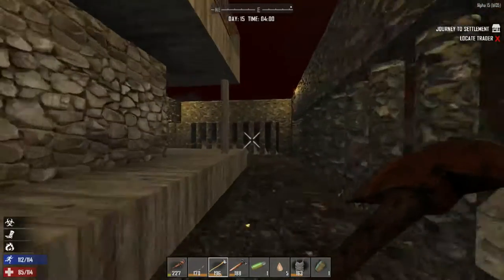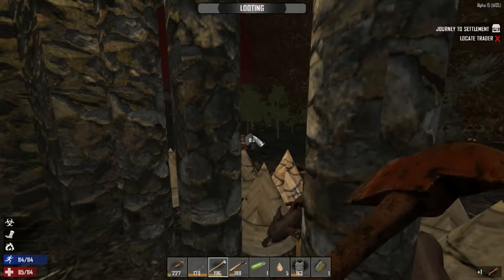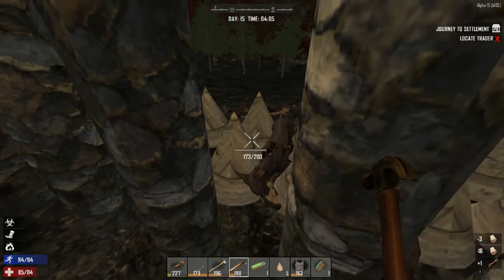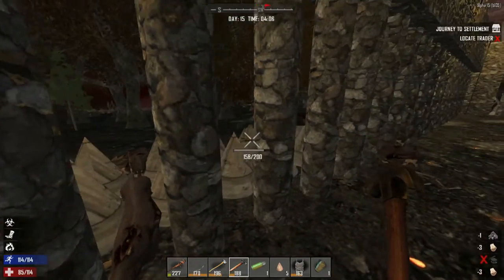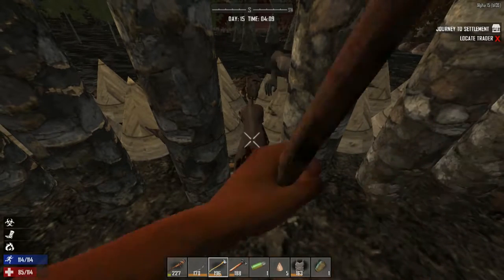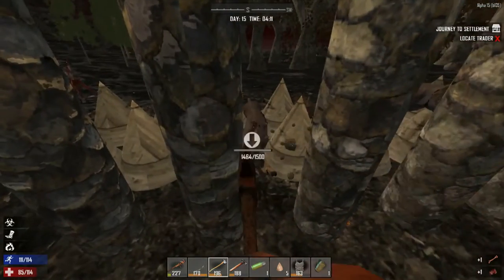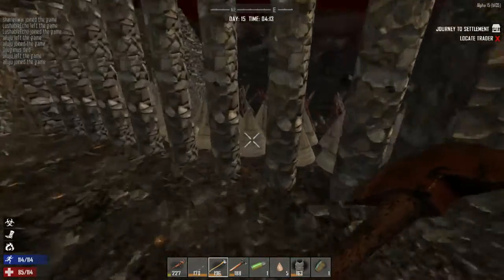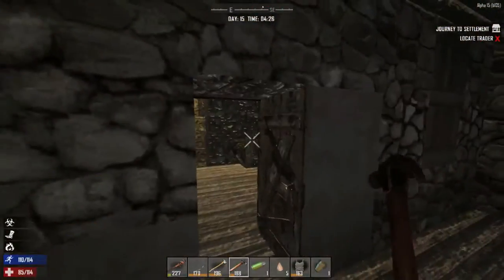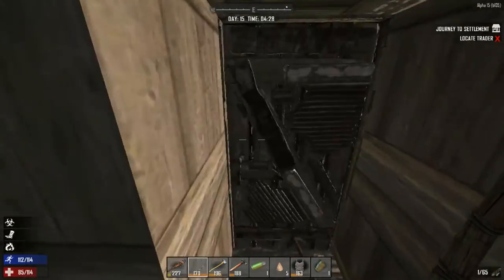It's daytime — someone got hazmat pants, good for the winter biome. Carry a hazmat jacket in the bike. Just cleaning up the mess after the horde. Loading back in. Repairing bastards — 'there we go, it broke our door.' A few stragglers remaining.